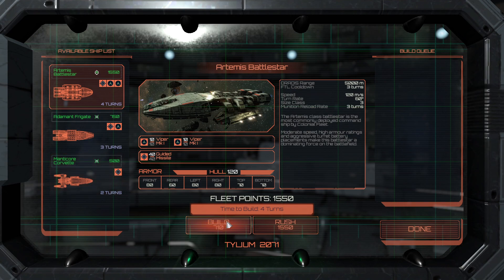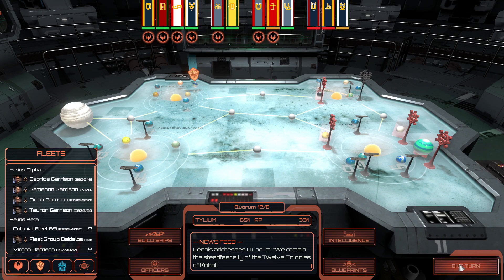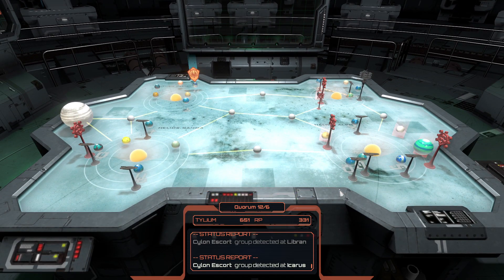We can now build this Battlestar — the Artemis Battlestar. These will be huge machines that we are going to use. Cylon Escort Group has been detected — a Cylon strike fleet detected.